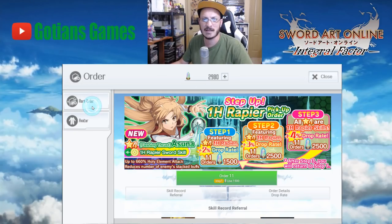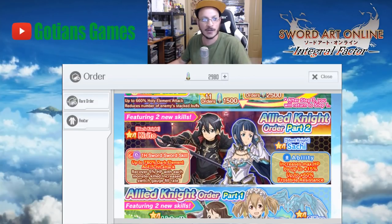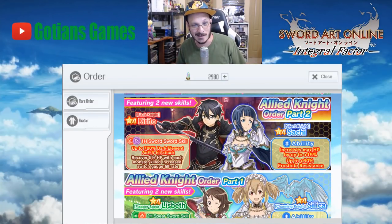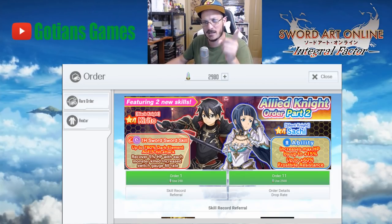That's what I say — it's my opinion, you do what you want. I don't control you, I don't tell you what to do, I just give you the advice. The next banner is the Allied Knight Order Part Two with Kirito and Sachi.